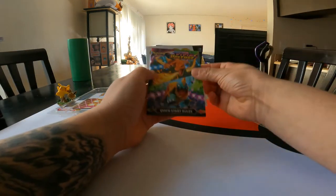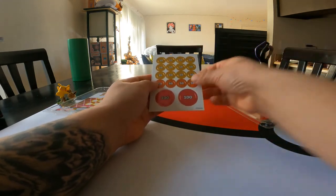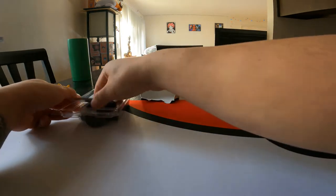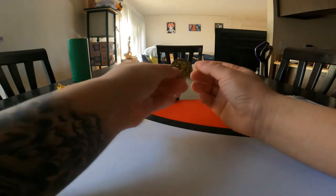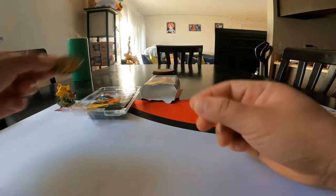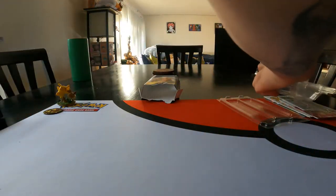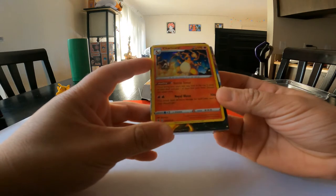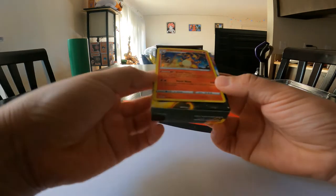We got a gamepad, we got quick start rules. We got a Charizard coin to add to the collection. Then we got our Charizard — it's holographic. Freaking amazing — set that to the side for now.